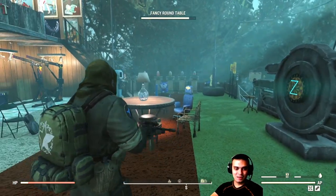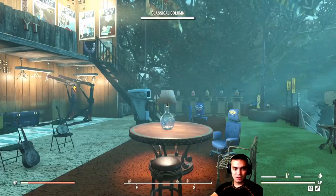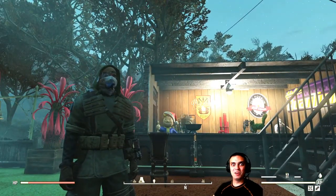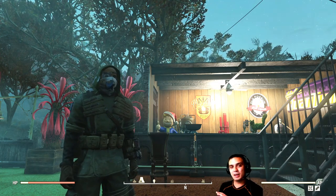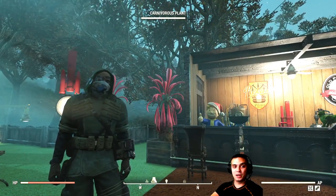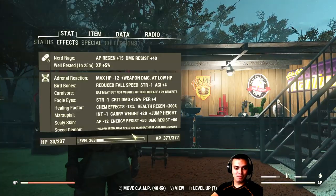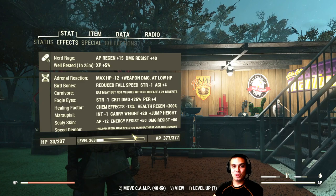The only thing I'm going to change is the scope. Eden, one of the Z Clan members who's been with us a very long time, recommended removing that scope because it has a negative effect on AP usage when shooting through VATS. I'll give it a try. The next major change will probably happen when I'm over level 400 or if I find something super unique that makes me want to switch my build upside down.